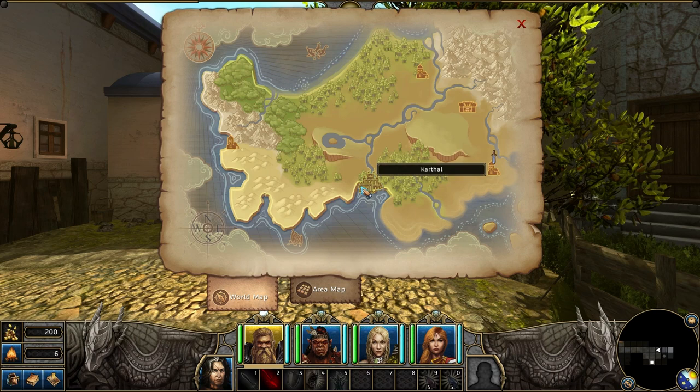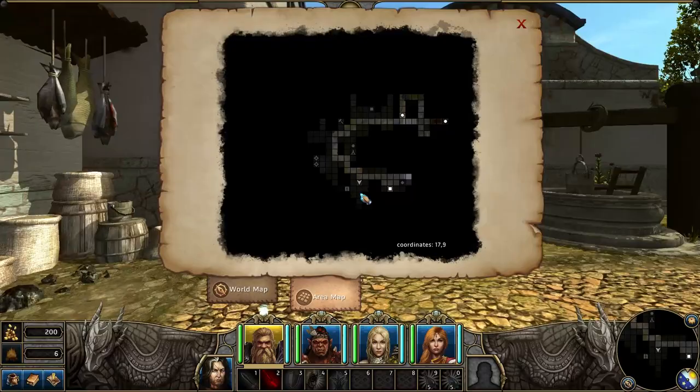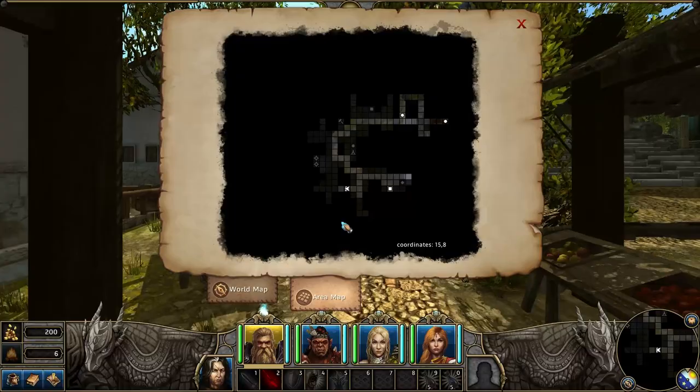Is there a bigger map? Here we go — world map. This is the world map, so we're here. I thought we wanted to get to Carthal — that's where we wanted to go, but apparently we're not allowed yet. There's something over here, let's go this way. Oh look, you can just walk on this map!